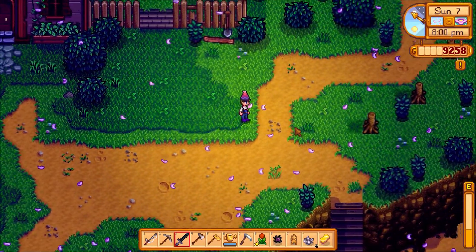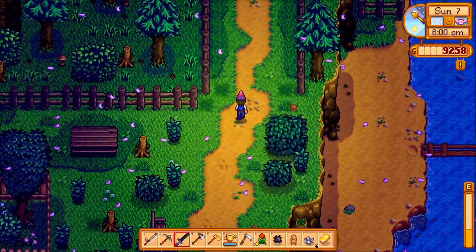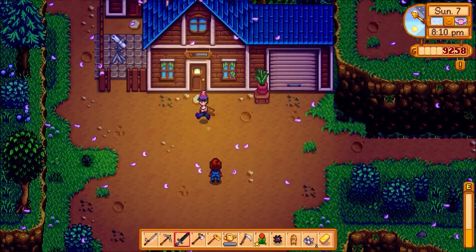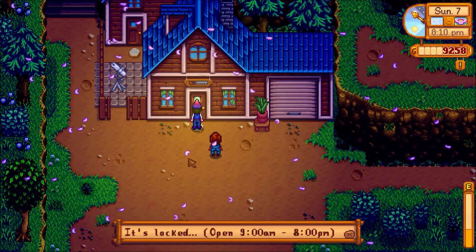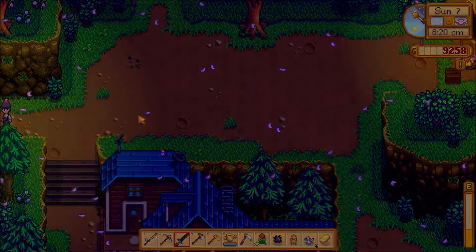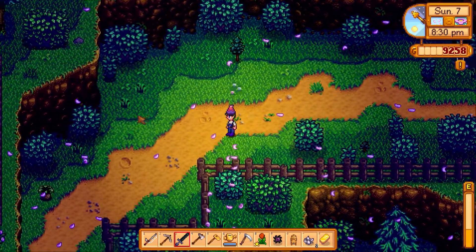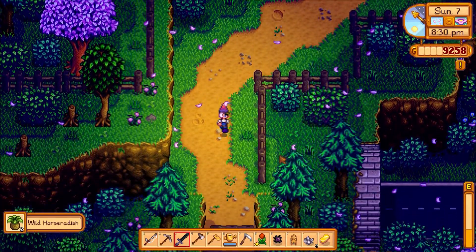Let's go see if we can find Robin. I don't know if it's too late to talk to her, but we'll go try. There's Maru — dang it, it's locked. It was locked at 8 o'clock. Oh well, we'll give Robin a gift later. We're doing pretty good — I'm handing out a lot of gifts now, it's going to be a little hard to keep track.